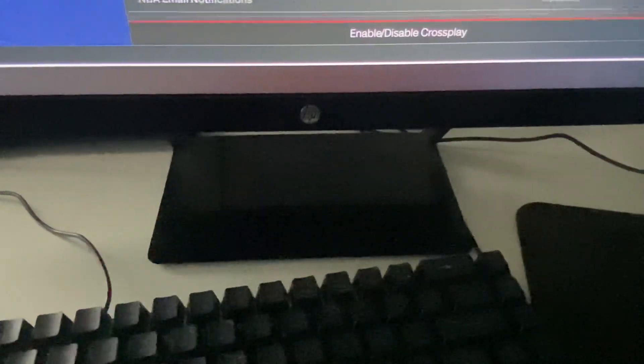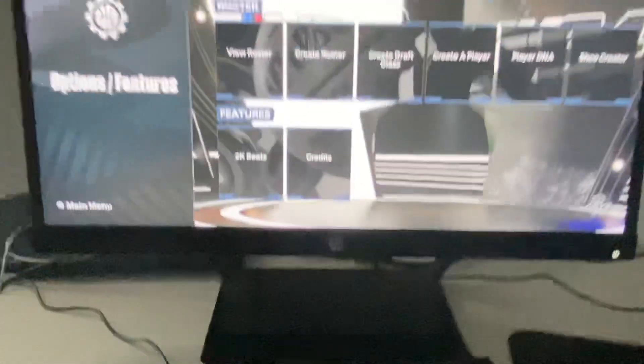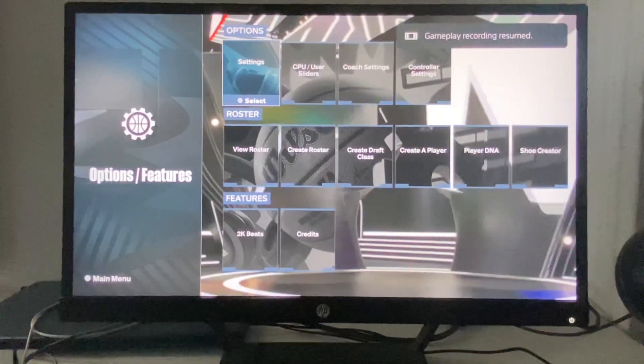Go all the way down until you see Cross Play, and simply disable it. Disabling cross play will definitely help with FPS and lag as well.